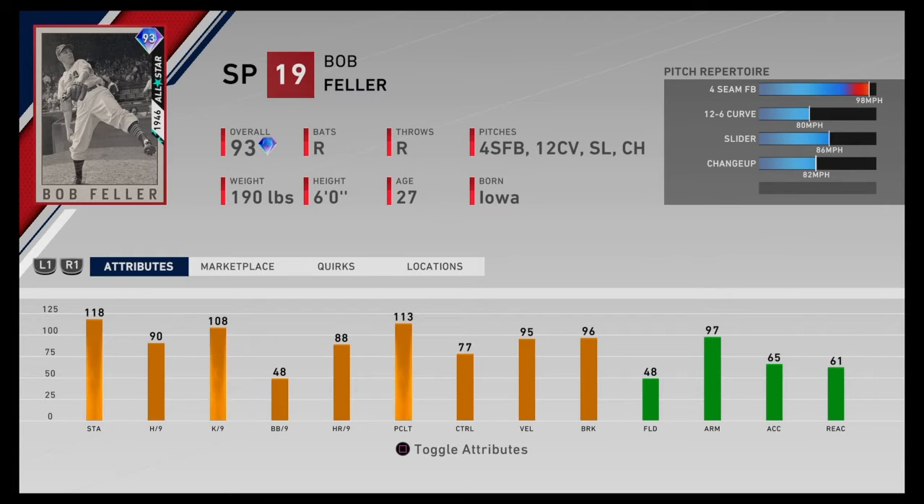93 Bob Fowler — he's got 90 hits per 9, 108 K's per 9, 48 walks per 9, which is not that great. 77 control, 95 velocity, 96 break. He'll be a good starting pitcher.